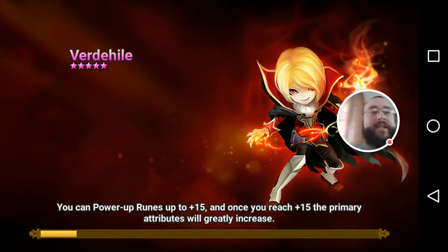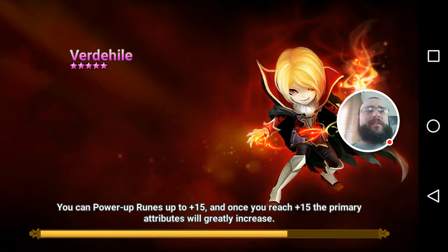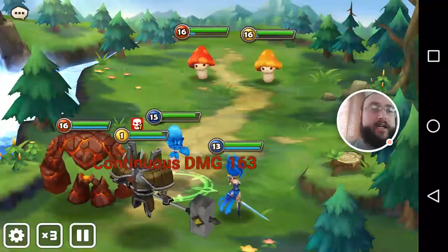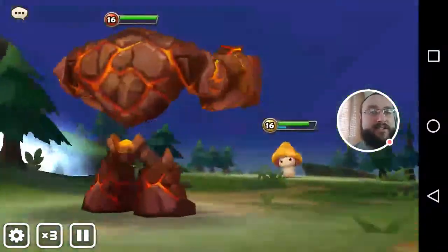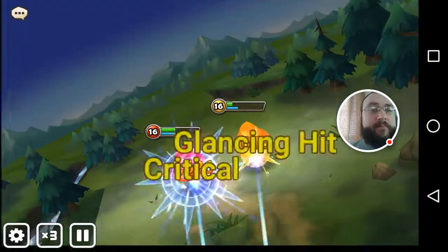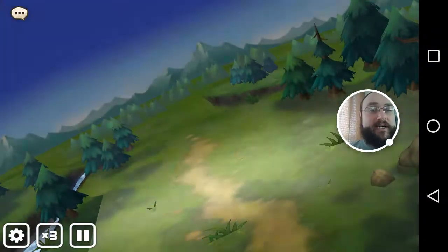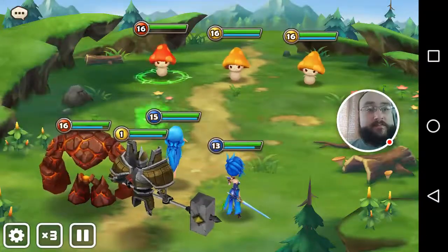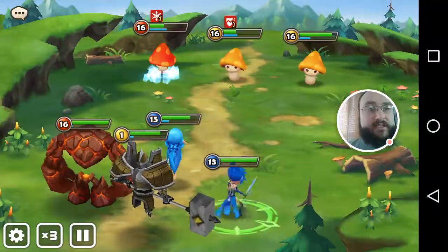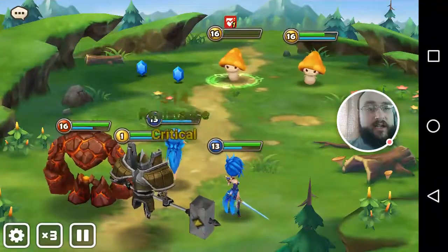We need Copper. I got Copper over on my main account and I absolutely love Copper — hits so hard and he's got that nice defense drop. So let's auto this. We'll go through and get some runes for Copper until we can get to the defense runes, because he is all about the defense.